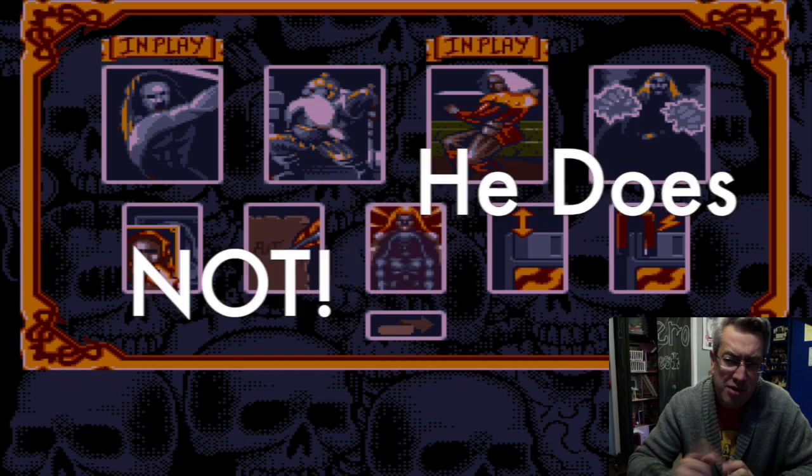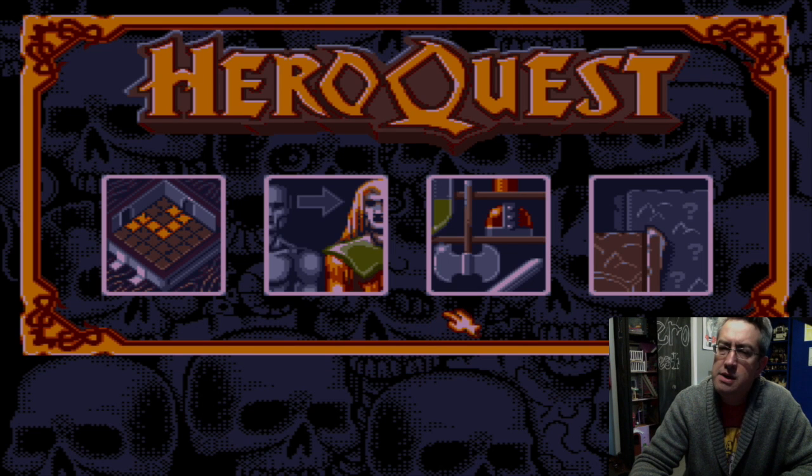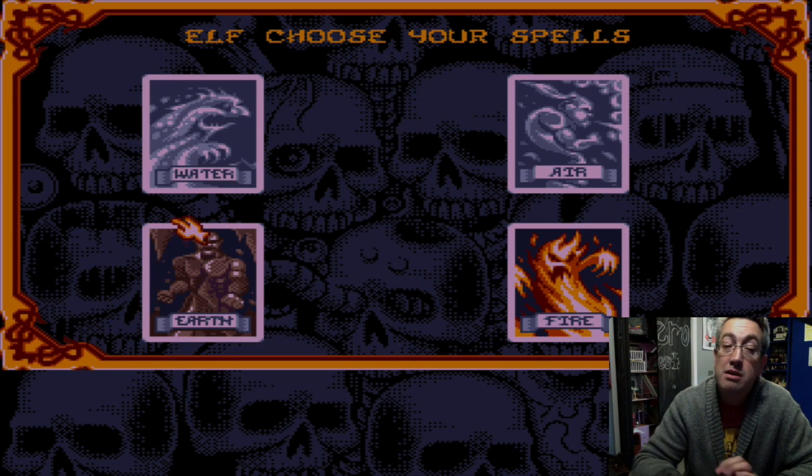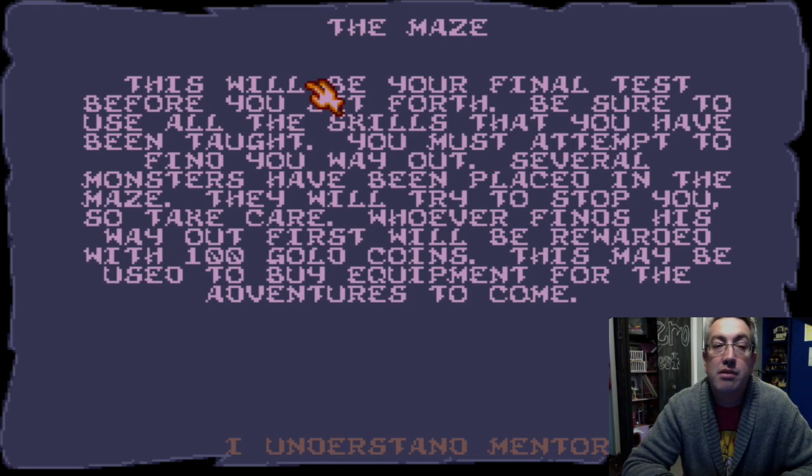I'm also going to select the Elf, just because you never adventure on your own. Let's go back — we've got an item shop here. We don't have any gold, spells, whatnot. So we'll come over here and we will play Earth Magic or Fire Magic. We'll go for Fire Magic. Come up here to the beginning and play the maze.